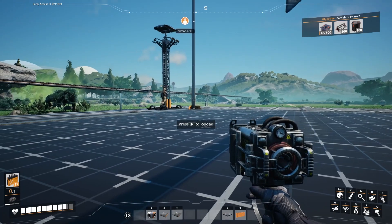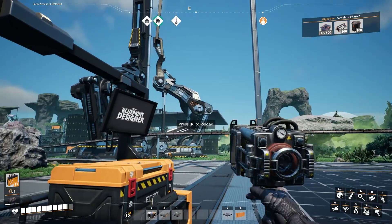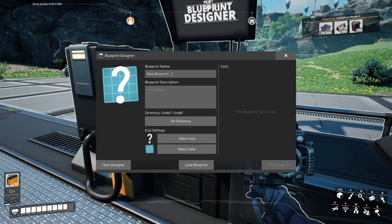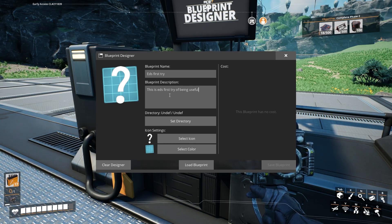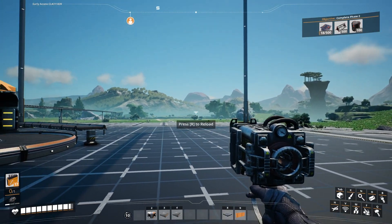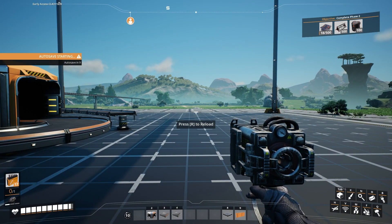My idea with the blueprints was that you'd be able to, say, copy the whole second floor and then paste it again. Oh right. Well, I guess it's not quite that, but you could... actually, this will come in handy. When you think about it, it's quite a big space. It is, but it's not as big as all of our whole coal thing we just set up. Because I wanted to copy our old coal design and paste it.